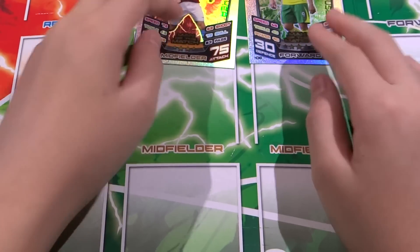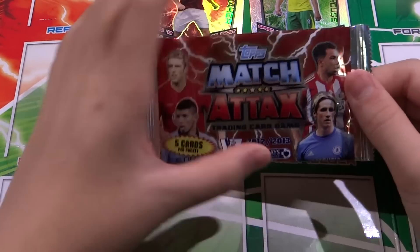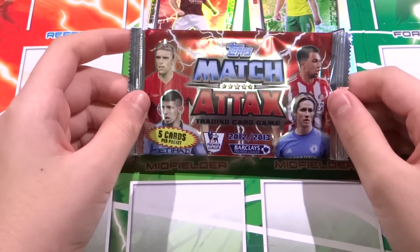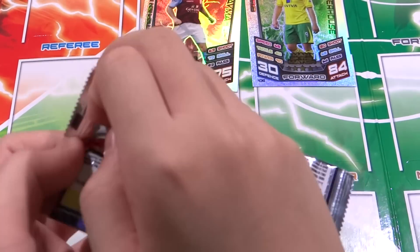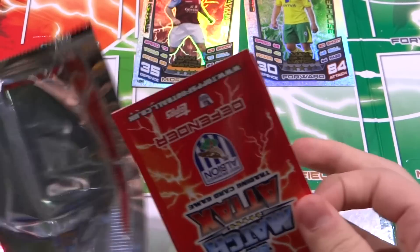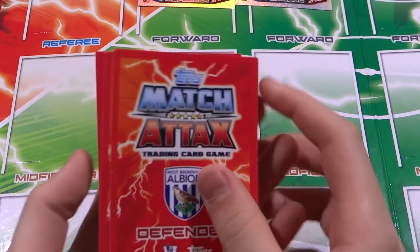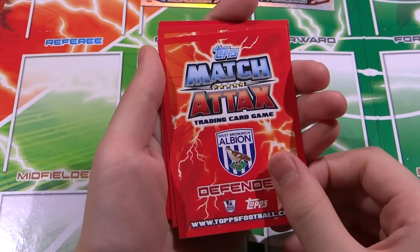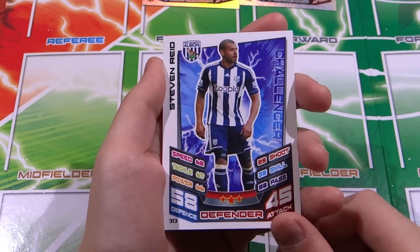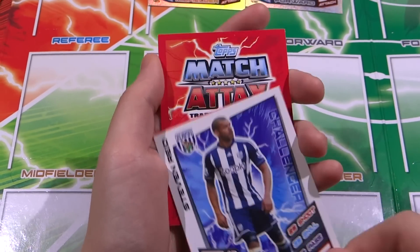Very good, very good - brilliant player! We need those cards for release. We need those cards - yes, I believe they can fly, I believe they can touch the sky. Just kidding, it's just a song! Come on. West Brom Albion defender Steffen Ray: 58 defense, 45 attack, 3-star challenger.